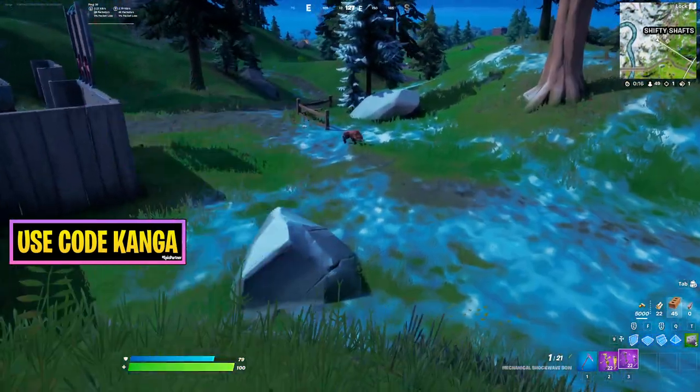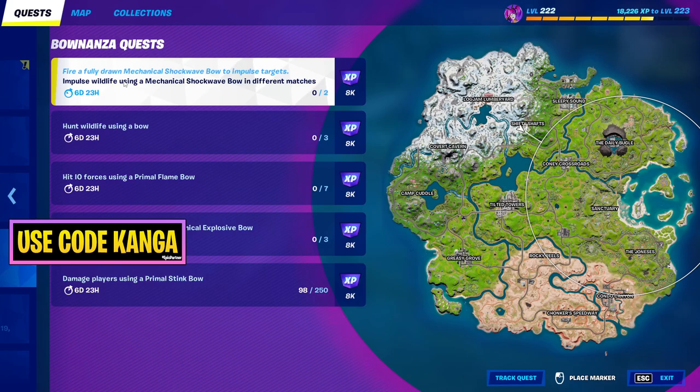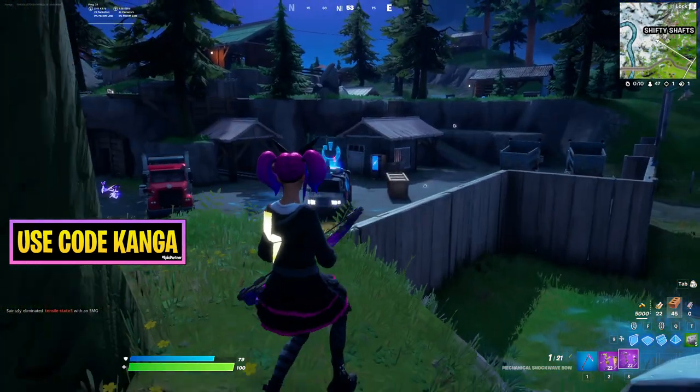One of the Bonanza Week quests in Fortnite is to Impulse Wildlife using a Mechanical Shockwave Bow in different matches.